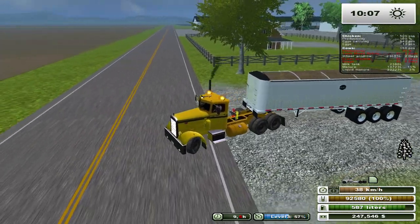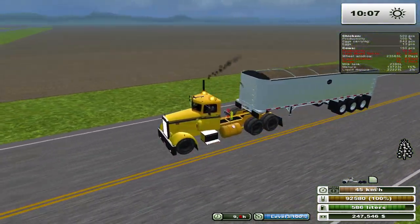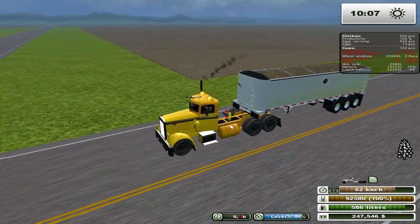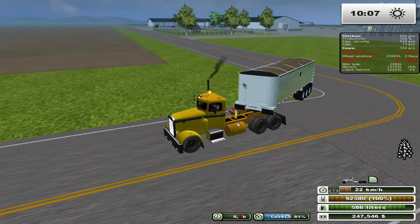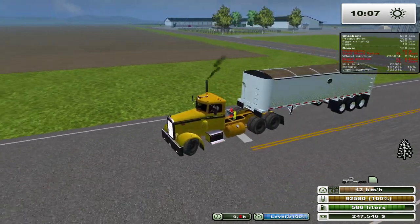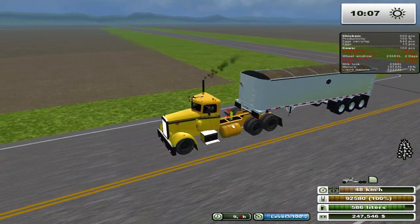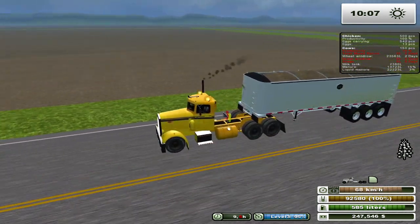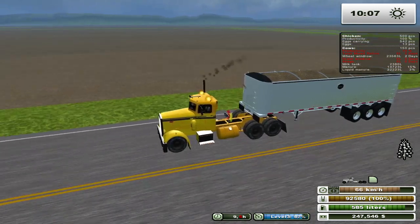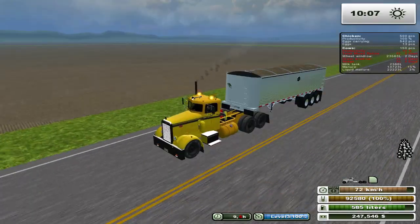All right, we need to get another seeder. Should we get the Burgo or go for something else? Ideally I'd like to have something that matches my New Holland, but I don't have anything that matches it. Actually, you know what we could do — we could get the Burgo, which is actually red, and then get one of the big Case tractors I haven't gotten before.